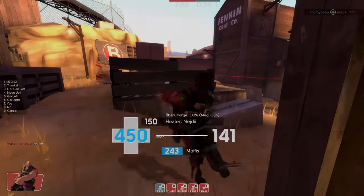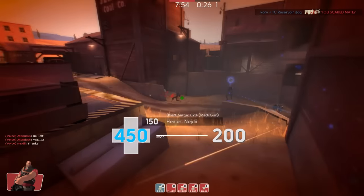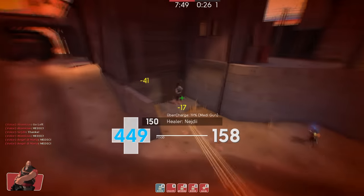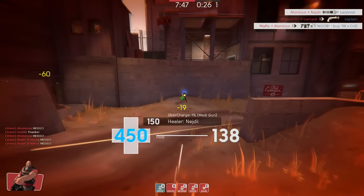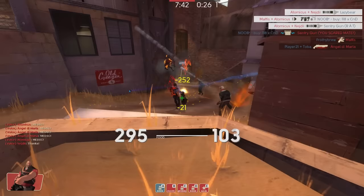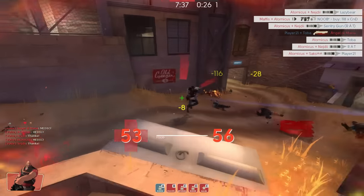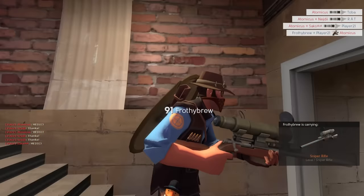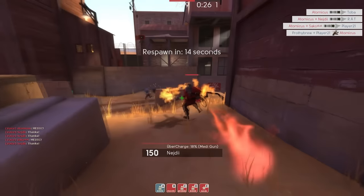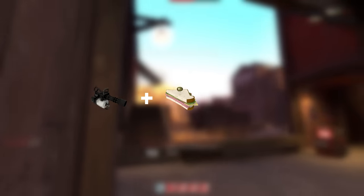The heavy is the vanguard of a Highlander team — the backbone force of pushing or defending objectives, outputting great damage per second while being able to tank incoming spam thanks to his 450 health pool when buffed. However, as the heavy is very slow he is almost useless without his health buff, so he will usually never stray from your medic. Positioning is also very crucial since it's harder to relocate due to the slow speed. Heavies are usually pocketed by the medic and they form the main combo together with the demo. The main heavy loadout is the stock minigun, Sandwich and Fist of Steel.